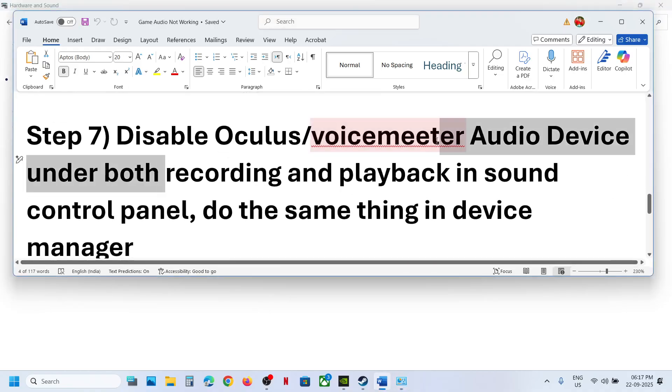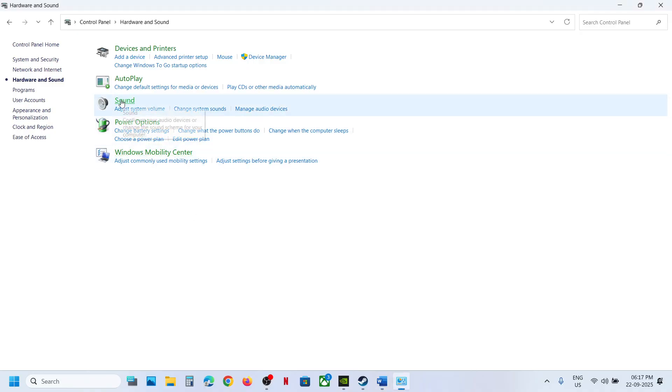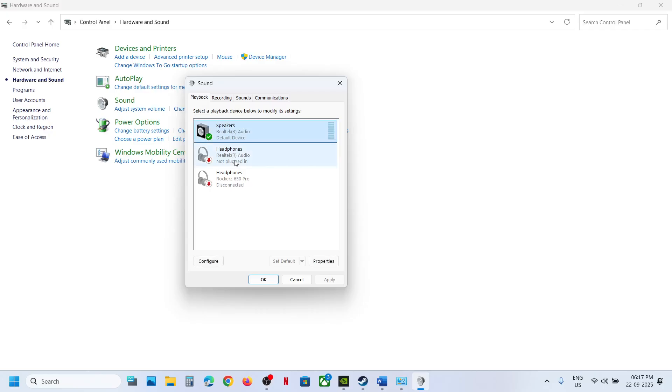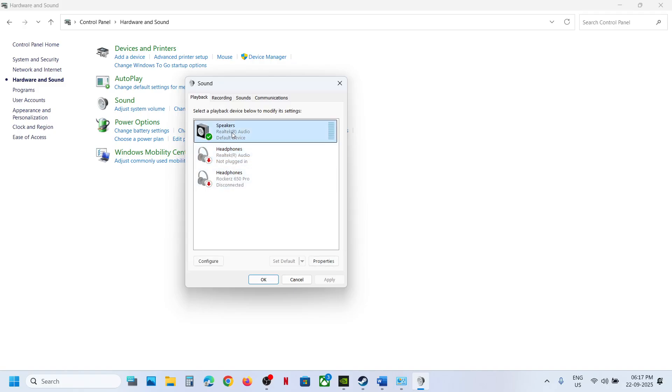The next step is to disable Oculus, VoiceMeeter, or any third-party audio device under both Playback and Recording in the Sound Control Panel. Go to Sound, and in the Playback tab make sure only your speaker is enabled. If you find VoiceMeeter, Oculus, or any third-party audio device, right-click and disable it. Keep only the speaker you want to use enabled.